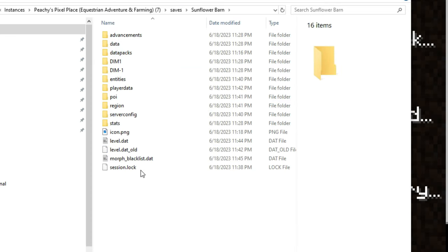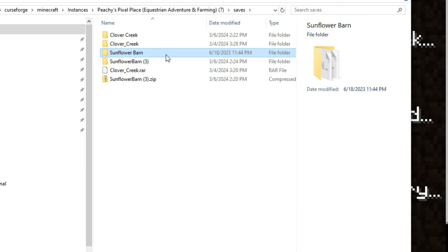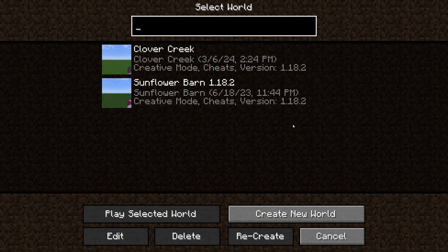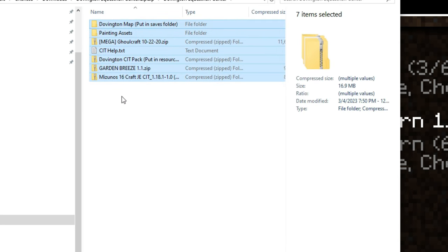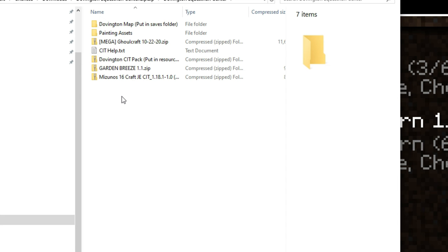Once you do that, check the file — if it has these folders one layer in, you know you did it right. Leave your current world and go to Single Player, and it'll show up. For Clover Creek specifically, I've been putting a lot more work into giving you all the assets you need. The zip file will have everything labeled — for example, 'put in saves folder.' Once you do that you can play the world normally.